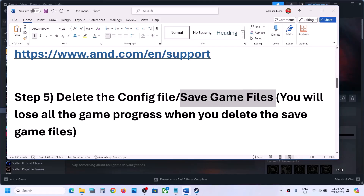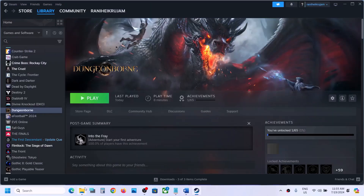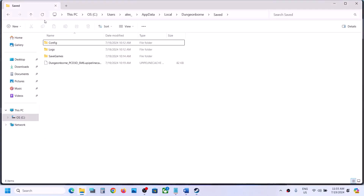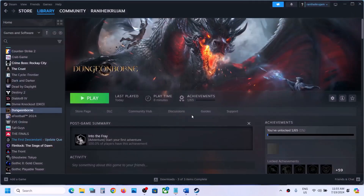If it's still not working, delete the saved game files. Before you delete the saved game files, please be informed that you will lose all the game progress and have to start everything from scratch. So if you agree, you can delete the saved game files. To delete the saved game file, in the same location go back and you can delete the complete folder — make a right click and then click on delete. Once that is deleted, launch the game and check.